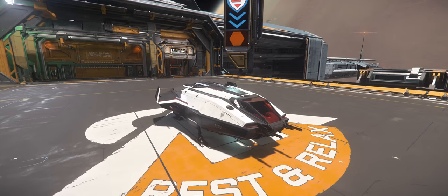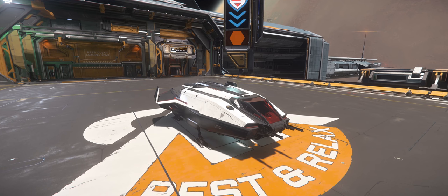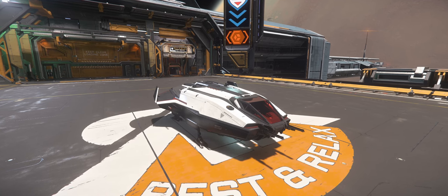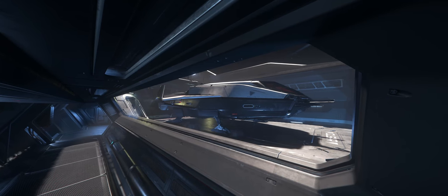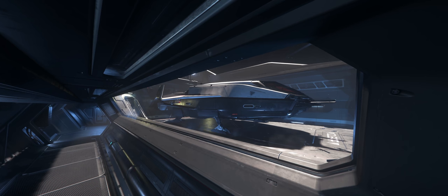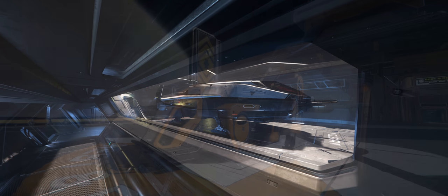The Pisces C8X Expedition variant is the measuring stick for comparing all these other vessels. This version has four size one weapon hardpoints, room for a pilot and two passengers, four SCUs of cargo capacity, and a quantum drive.